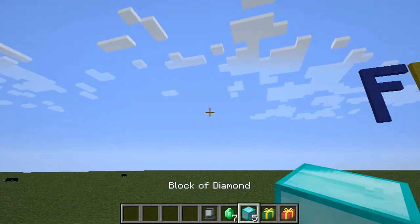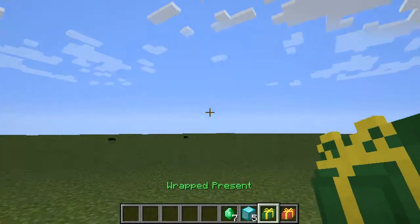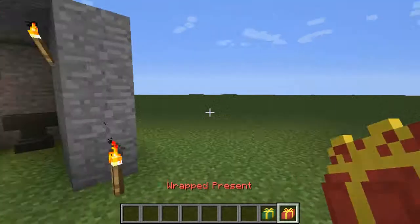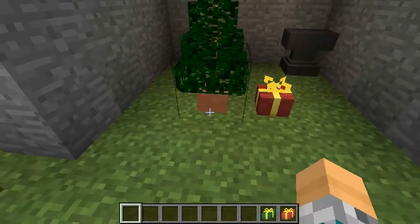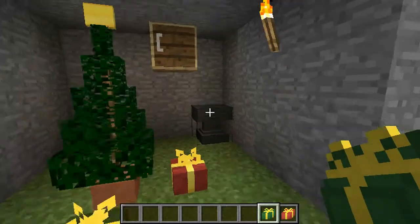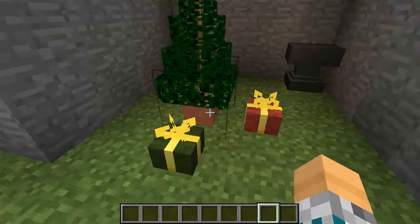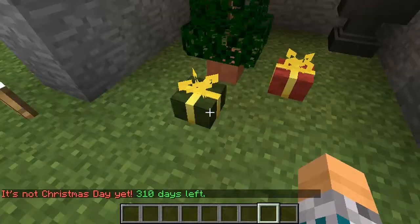Just right click on it, put the thing that you want inside, and wrap it. This guy's going to be lucky. Then all you have to do is place it around your Christmas tree. On Christmas, somebody will be getting the present. You have to wait until Christmas to open it.